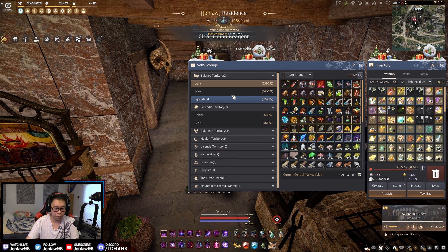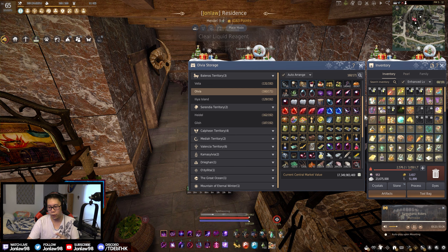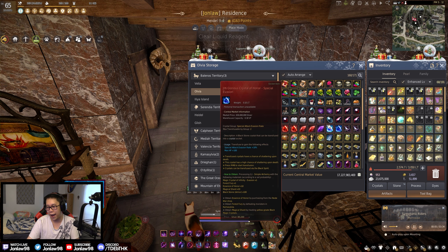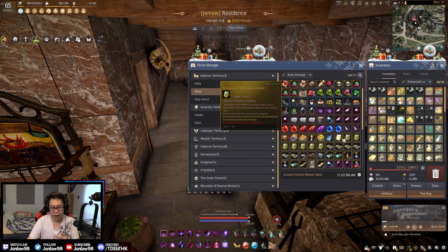In Velia I mostly keep enhancing materials, a lot of stuff from events, beginner things I use in general, and all the worker node and daily stuff I pick up — like boss scrolls you pick up daily, enhancing materials from nodes, and login rewards.